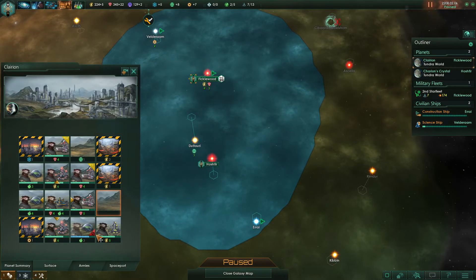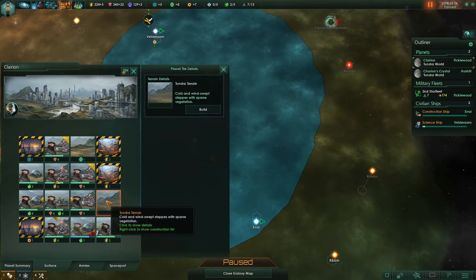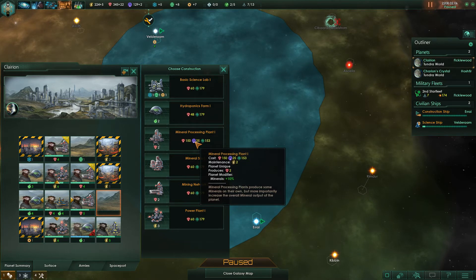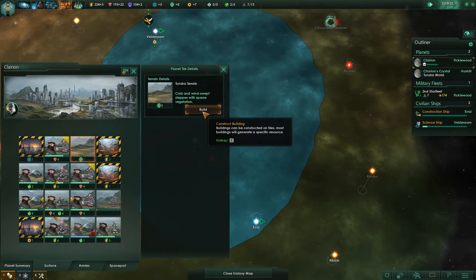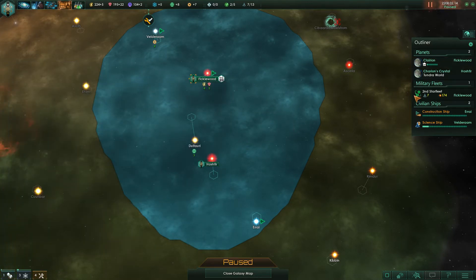Our stuff has been repaired. Let's take a look at our worlds — this one's almost done. Now that we know the tech for it, though this takes influence to build, I still want to build it — it's that useful. Might as well build it in the empty square.